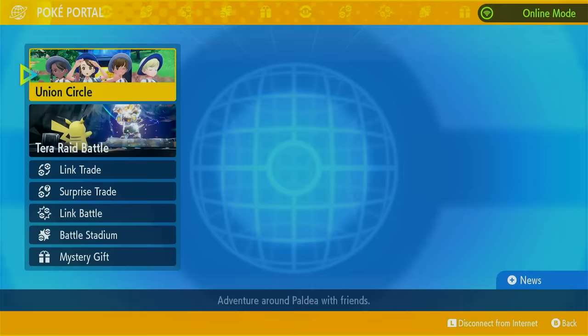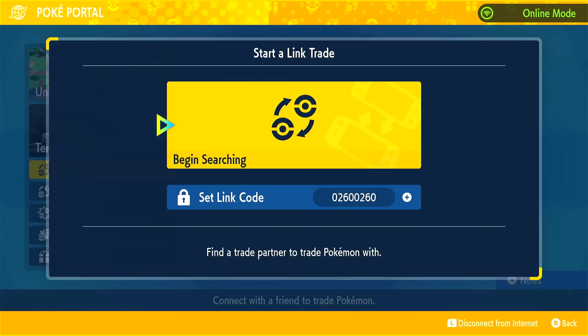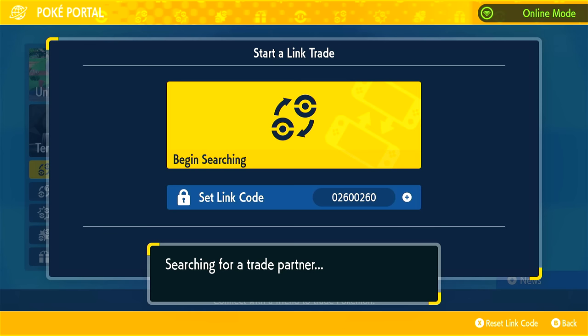So we're going to link trade again. As you can see, I have it set to 0260, 0260. That's going to link me up with somebody who was also wanting to trade a Scyther. We're going to ignore all the other partners or people that are trying to trade random stuff.